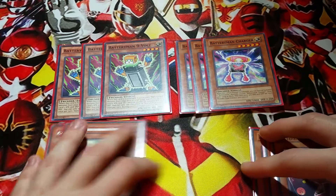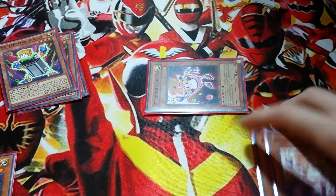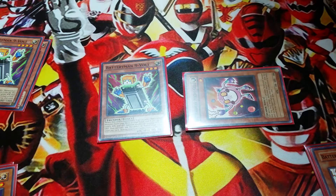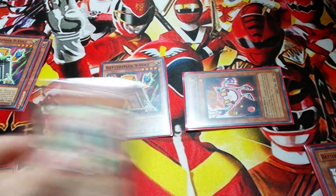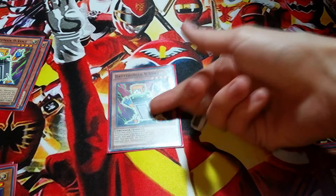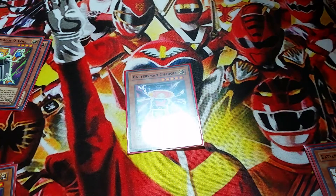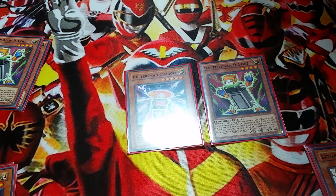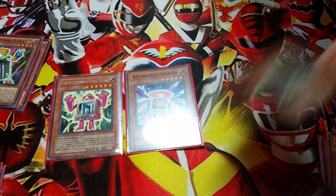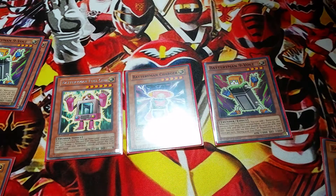The basic OTK is: if you have a Micro Cell set on the field, you flip it, special summon your Battery Man from the deck, summon Nine Volt, and Nine Volt's effect activates. Depending on what you don't have, you can add Charger or a Fuel Cell — ideally you want to add Charger. If Micro Cell dies, you draw a card, which is pretty good. But if it's during your opponent's turn and Nine Volt doesn't die, then you're set up for next turn. You tribute summon Charger, its effect activates, you summon another Nine Volt from your deck, Nine Volt's effect triggers, you add a Fuel Cell, special summon Fuel Cell, and Charger gains 900 attack. If your opponent has stuff on the field you can tribute the Nine Volt and push for damage. But if you play your back row right, it's a lot safer to just push with these 3 monsters.